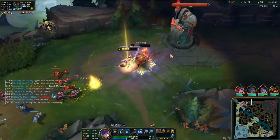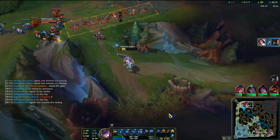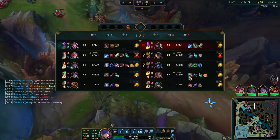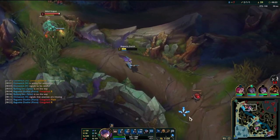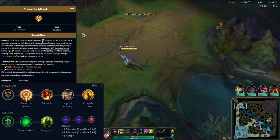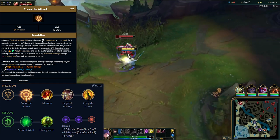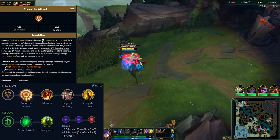Fiora is starting to feel underwhelming compared to how she used to feel, and I think the community is starting to feel the same. The response to this is using the Press the Attack rune setup. PTA feels really good in lane by giving you a lot more reliability in your early damage. It can help you get a lead more easily in lane, which will help you snowball later in the game.